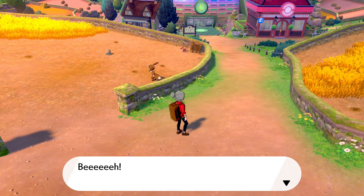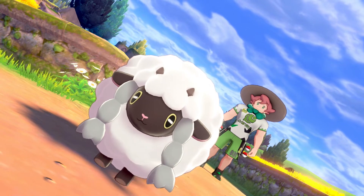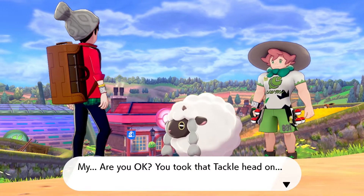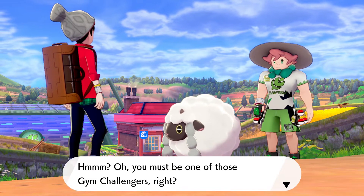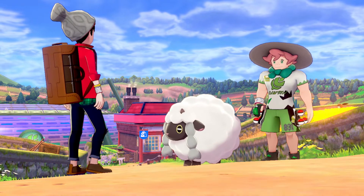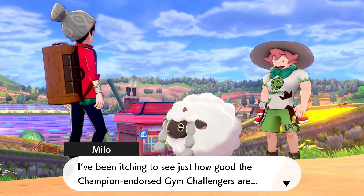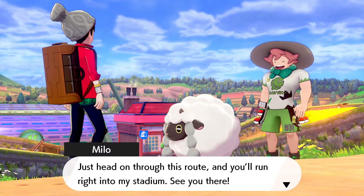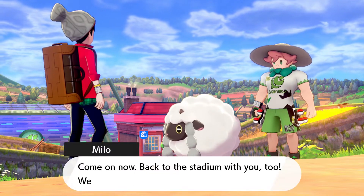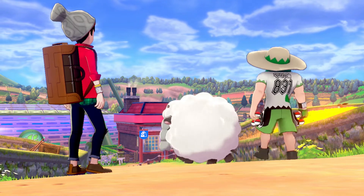Wooloo, where are you going? Wooloo crashed into me and stopped — that's a trainer. 'My, are you okay? You took that tackle head on. You must be one of those gym challengers, right?' It's Milo! 'My name is Milo — I'm a gym leader and rather partial to grass type Pokemon. I've been itching to see just how good champion-endorsed challengers are. Just head through this route and you'll run right into my stadium — see you there.' I like Milo — he's a good one.